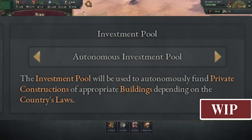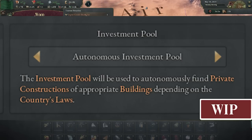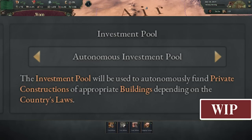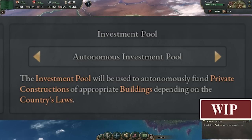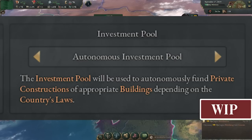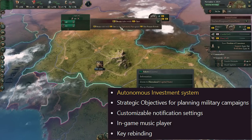Starting with the autonomous investment system — I've talked about it already in last week's update video — basically it will give us the option, by default on, to turn on an autonomous investment pool: a way to fund private construction, that is buildings that we don't build ourselves inside of our nation, depending on our country's laws. There are also sweeping changes to economic laws in Victoria 3 built around that private finance pool, where populations can earn dividends from their buildings and put that back into your economy. It's a pretty exciting feature.